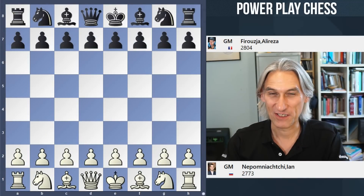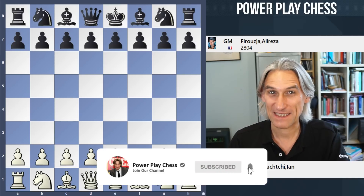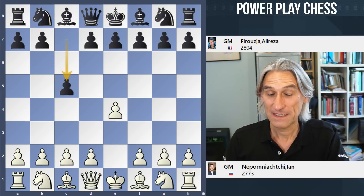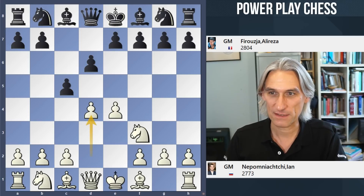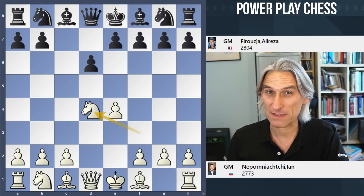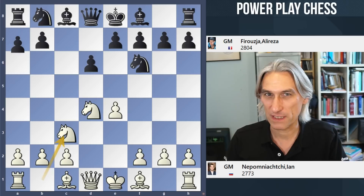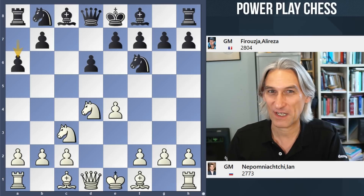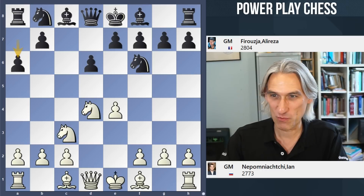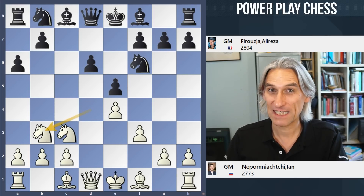Round four of the Candidates, and I'm going to show you the game between Ian Nepomniachtchi and Alireza Firouzja. This game is an absolute cracker so stick around. Going into this round, Nepo was leading the tournament in joint first place. Firouzja had three draws, but his strategy so far has been to play really sharp openings to test his opponents, and he continues with that strategy by playing a Najdorf variation. We have an open Sicilian, and Nepo plays f3, and we transpose quickly into an English Attack.